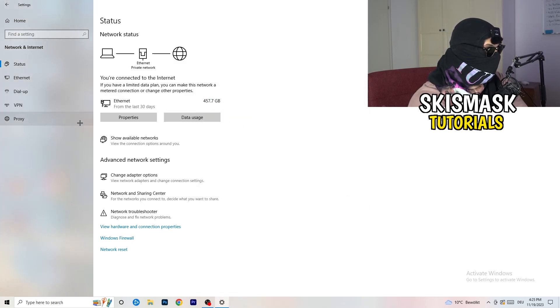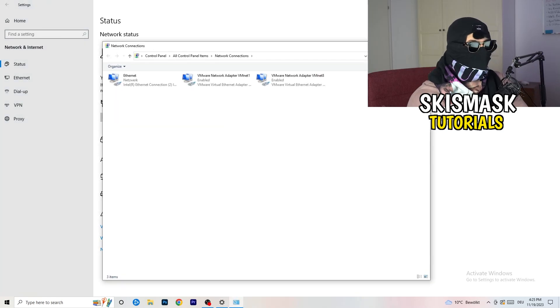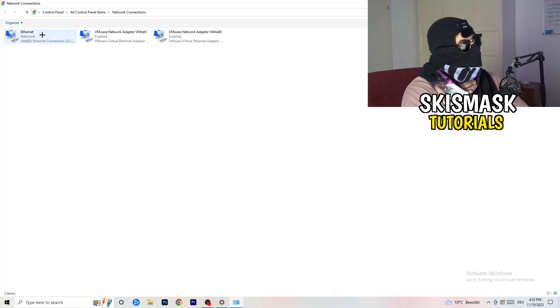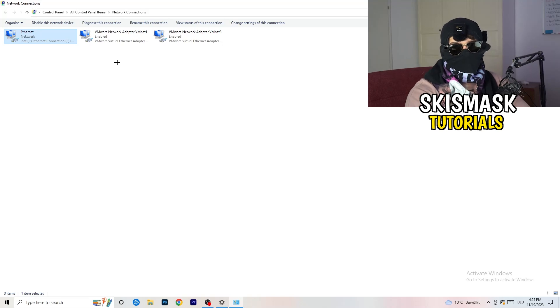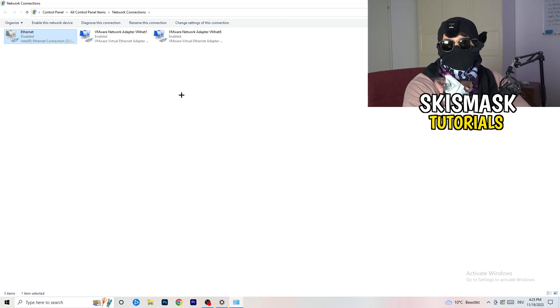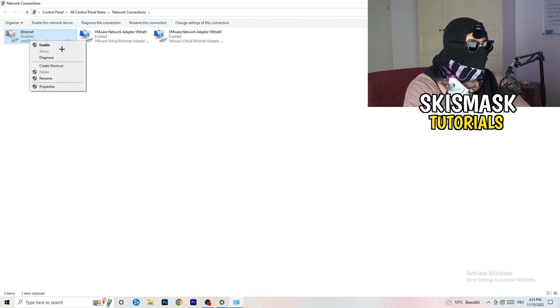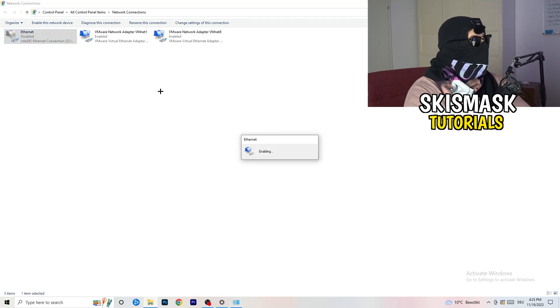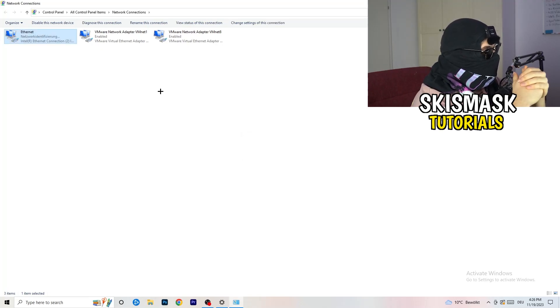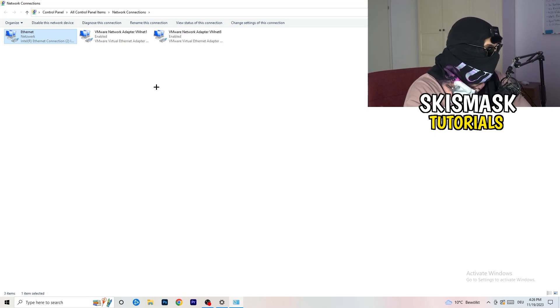Next, click on 'Change Adapter Options.' This will open a new tab. Depending on whether you're using ethernet or WiFi, right-click on the relevant adapter and click 'Disable.' Note that this only works if you have administrator mode on, so keep that in mind. Wait about 20 seconds, then right-click again and click 'Enable.' Wait for it to reconnect — once it shows as connected again, you're good.